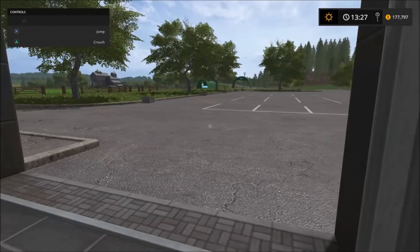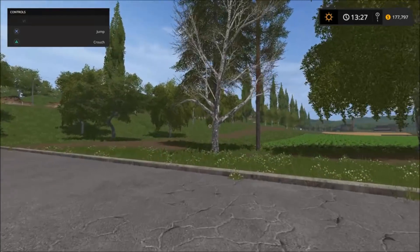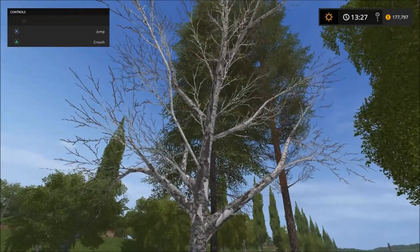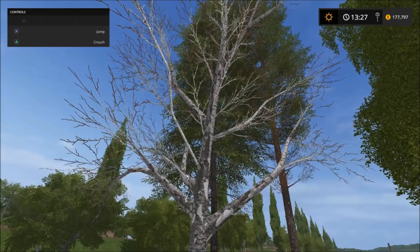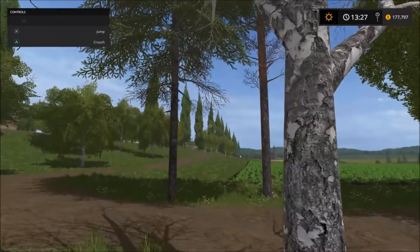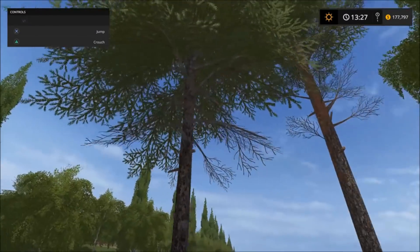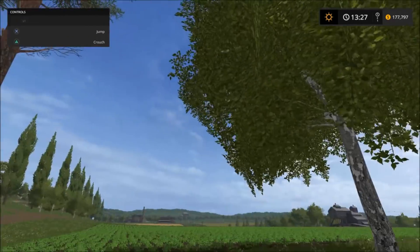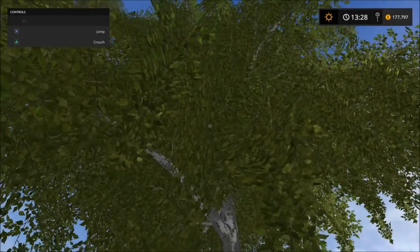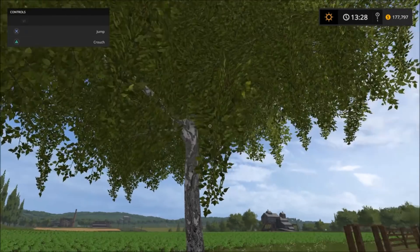Placeables are right over here. First we have the Tree Pack right here — they have small, medium, and large trees, and some dead ones. This one I think is a dead pine, then there's a big one, a pine, and I believe this one's a birch. I'll show everything off in the shop including slot count and price.